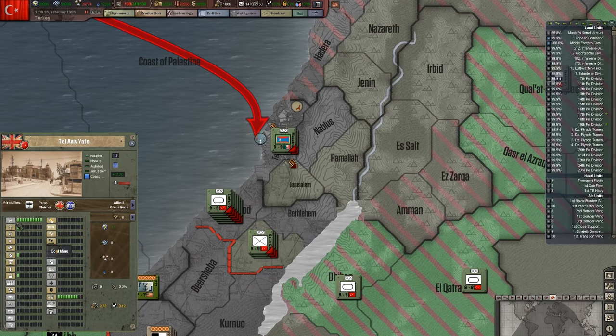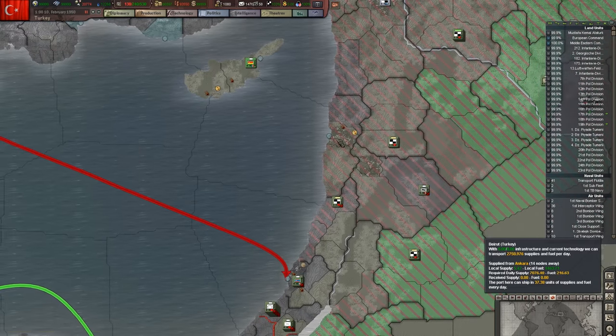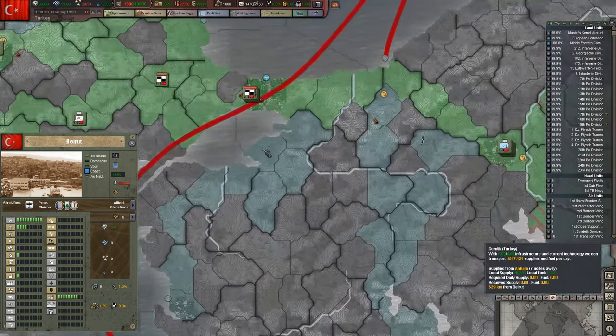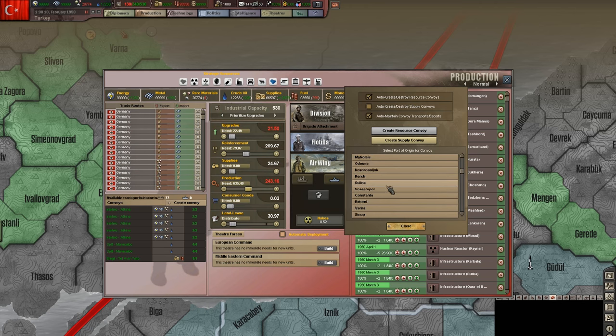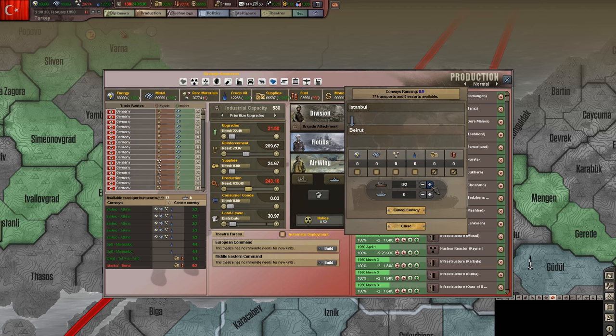Thing is, Tel Aviv doesn't have a very good port. Beirut has a slightly better port, so let's push some supplies to Beirut as well. We'll go from Istanbul — supply convoy from Istanbul to Beirut. That should hopefully put some supplies on that road along the Mediterranean coast that will then hopefully move in the right direction.